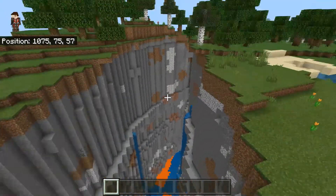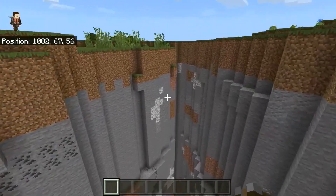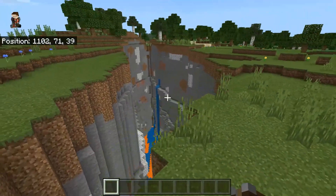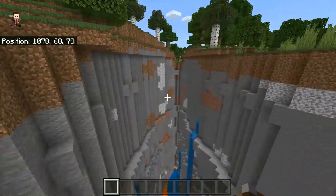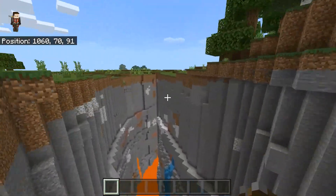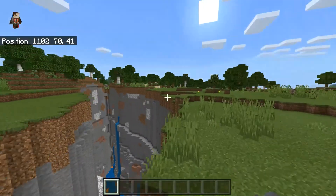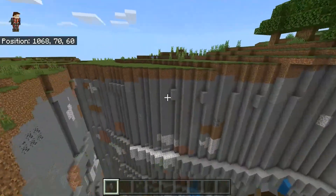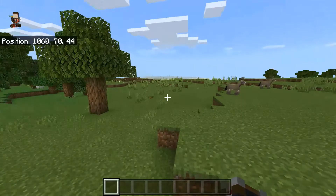So this is the biggest ravine in Minecraft. If you watch to the end of this video, you will be able to see the world's seed and everything like that. But as you can see, this thing is humongous. It's like 150 blocks long and like 40 blocks wide. It is insane.